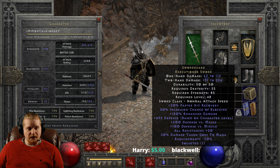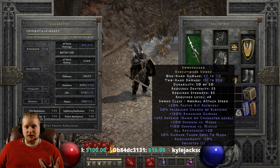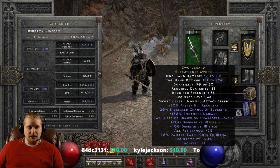It has a really cool graphic though. We also have 20% increased faster hit recovery, which is very, very nice. Having a bonus to faster hit recovery on anything that's not an armor, shield, or helmet is always nice to have, and having it on a weapon means this is a very defensive weapon. We've also got 20% increased chance of blocking, which is a very defensive mechanic.